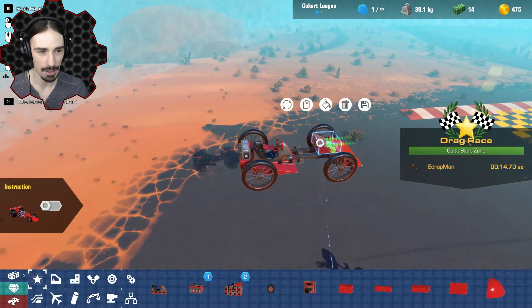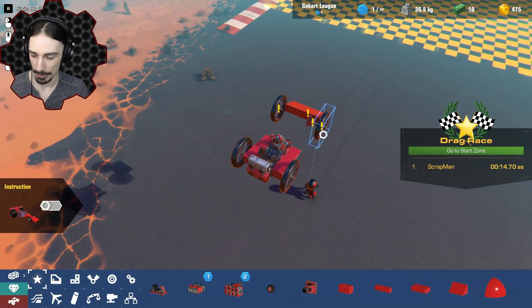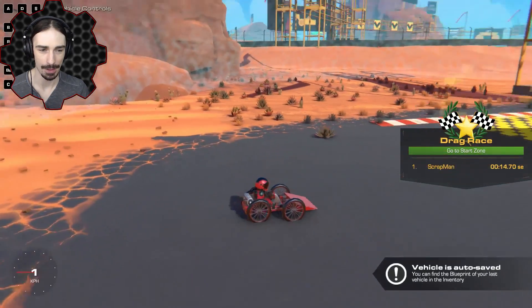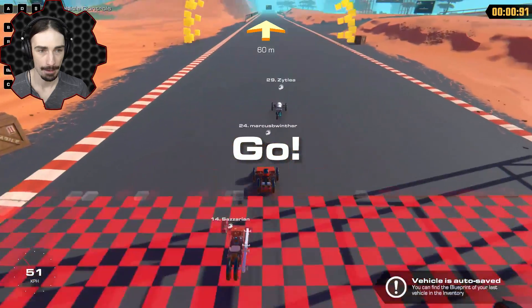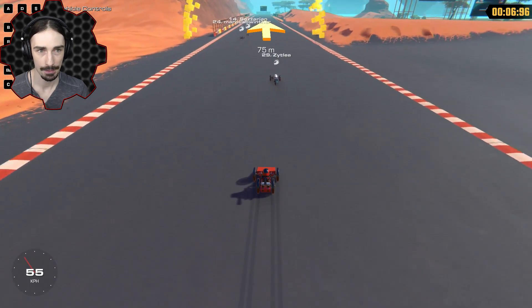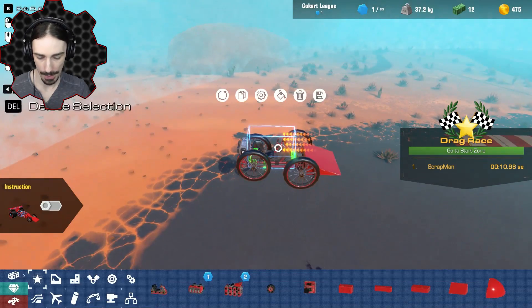Our vehicle is super super small now. I don't know if this is even gonna work but we're gonna find out if this is any better. Here we go. Yeah, we're still kind of slow. How are they going so fast? Am I missing something? Are they using something different? Hold on, I gotta get a better look at these vehicles here. You know what, let's try it with the cockpit seat — let's see if the cockpit seat makes a difference.